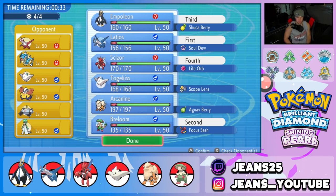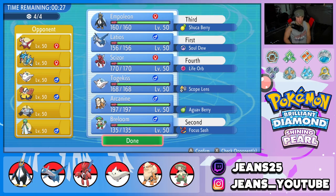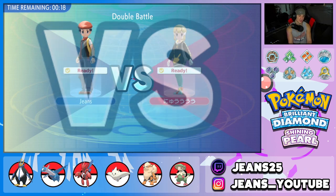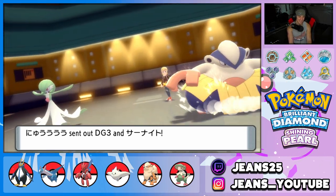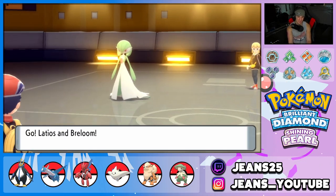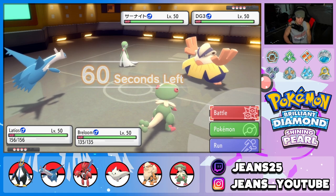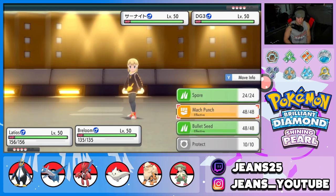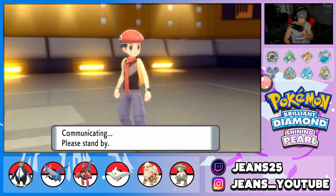We resist a lot of these guys besides Hariyama, which can do work on Empoleon. Latios can counter Hariyama though, so I'm locking in Latios, Breloom, Empoleon, and Scizor. He leads Gardevoir and Hariyama. I can protect Breloom and try to put Gardevoir to sleep. I'm going to protect with Latios and go for Spore. Hopefully he doesn't Fake Out Breloom.